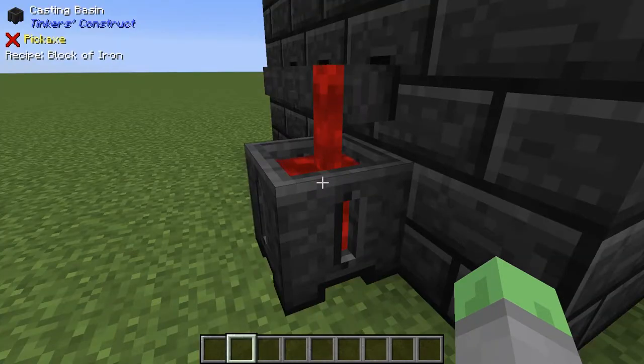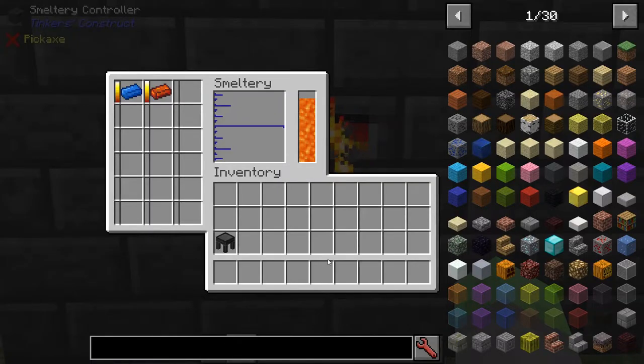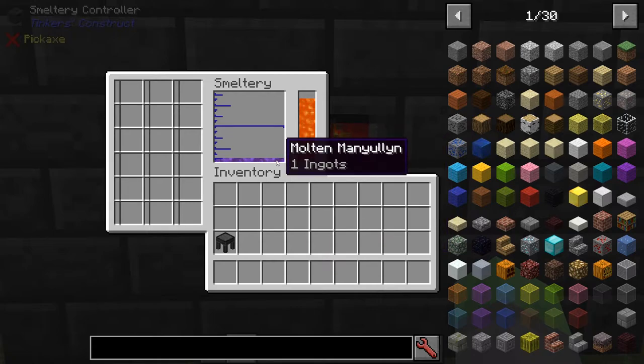You can then cast the liquid contents into a cast or a basin depending on what you want to create. The casting process can be automated using redstone or other mods' fluid pipes. The smeltery is also used to create alloys just by having multiple liquids inside. The alloying process is automatic, so it is common to accidentally create alloys if you keep a lot of stuff in your smeltery.